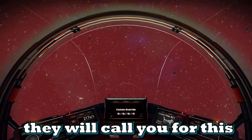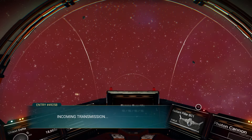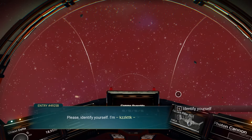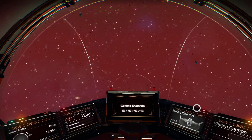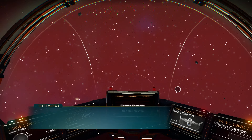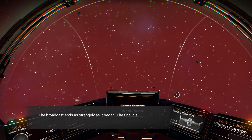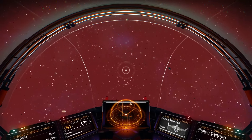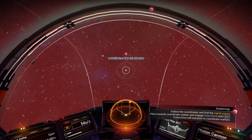Hit X, open your quick menu, and go to this transmission — they'll talk to you. I don't think any of the dialogue choices here matter much. The coordinate data is going to give us a place to go.